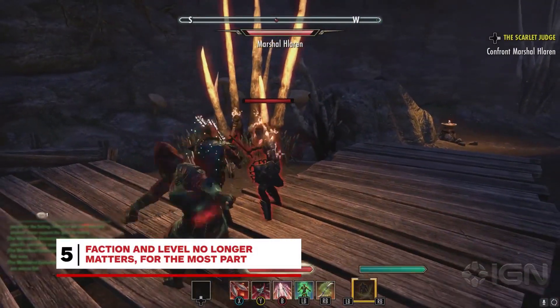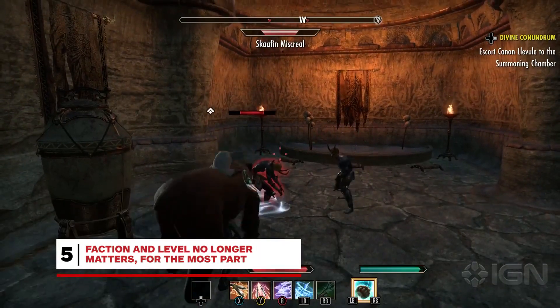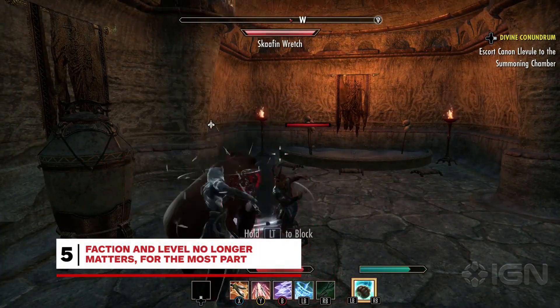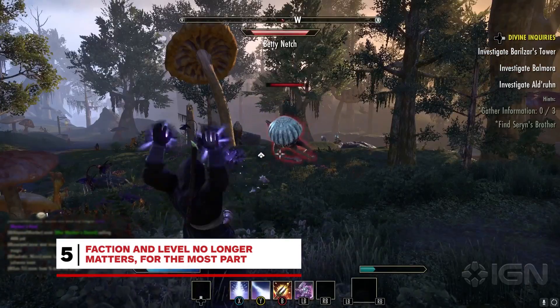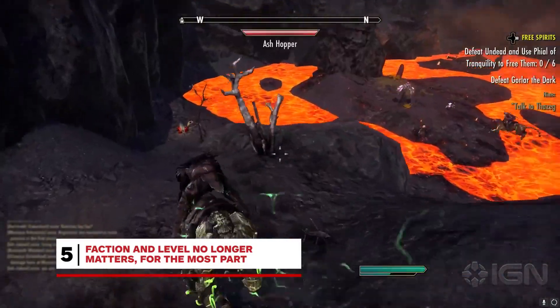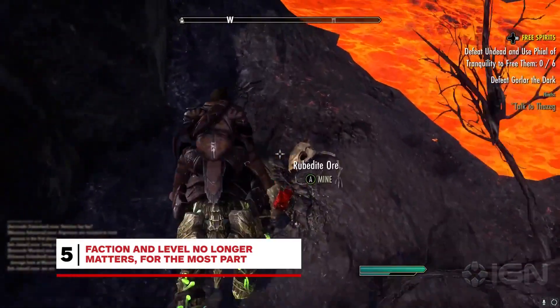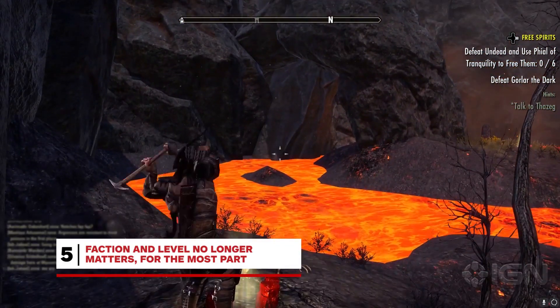Many of you may have left because The Elder Scrolls Online didn't originally feel Elder Scrolls-y enough, but that's changed a bit in the three years since launch. Nowadays, the three factions barely matter outside of PvP. Generally, if you can get to a zone, you can quest there at any level, just as you might in Skyrim. The gear and crafting materials that drop similarly scale to your level, so there's little need to worry about missing out because you chose to level in Vvardenfell instead of the Rift.